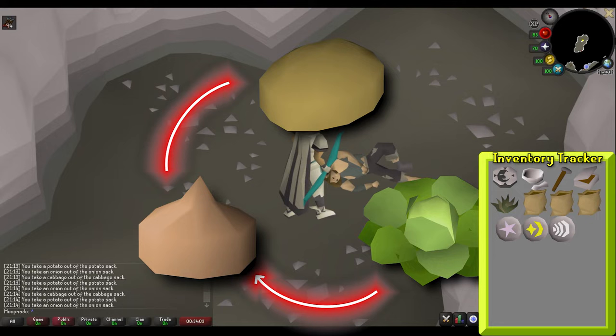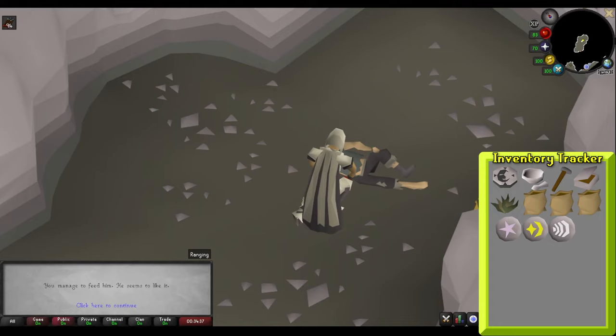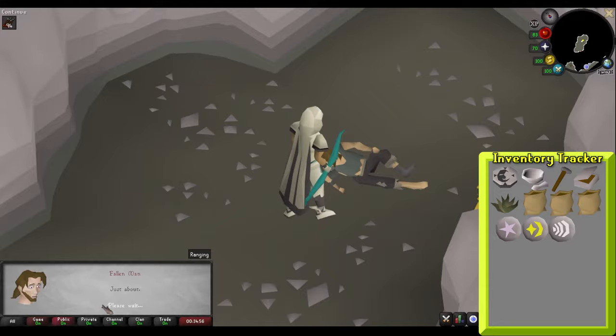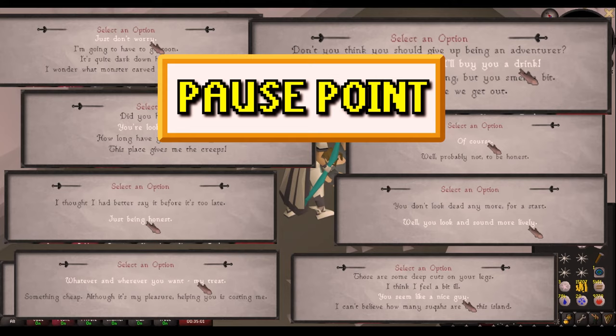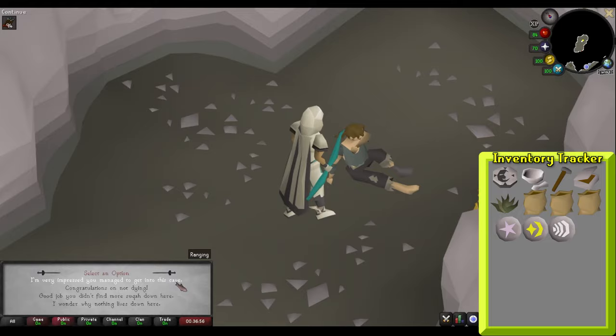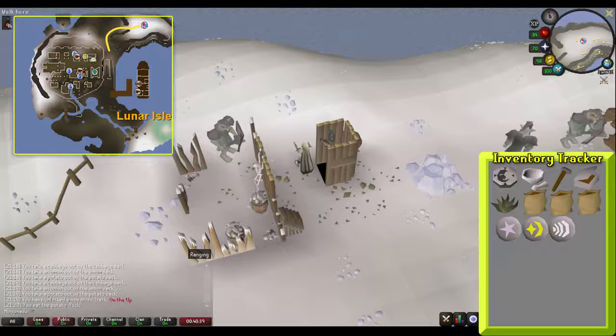Keep feeding Syracis until your chat box says he doesn't need any more food. As a side note, you can use one type of food if you log out between each piece you give him, but this increases the time it takes. Once he doesn't need any more food, focus on his spirit. Increasing Syracis' spirit is done by talking to him — continuously talk to him and select the most positive dialogue option available. Here's a list of correct choices to make it easier. You'll alternate talking and feeding him until his health and spirit are at 70% and 72% respectively.